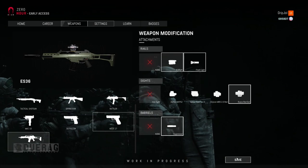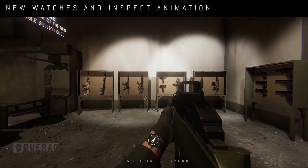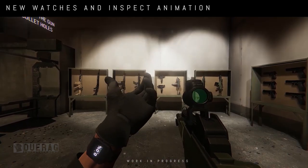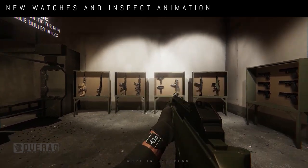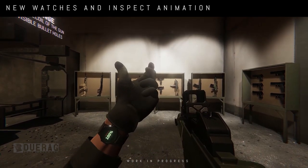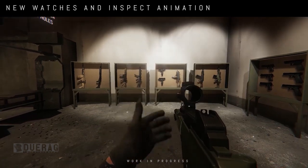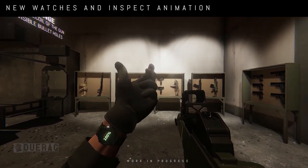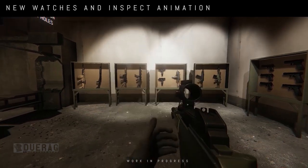They also show off the watch — there's even an animation for looking at it. I'm not sure what the display shows; it might be health since there doesn't seem to be a traditional UI. It's hard to read on screen. They also appear to have revamped the training room somewhat, though I think I preferred the previous layout with all the guns lined up, but I'm only seeing part of it so we'll see.